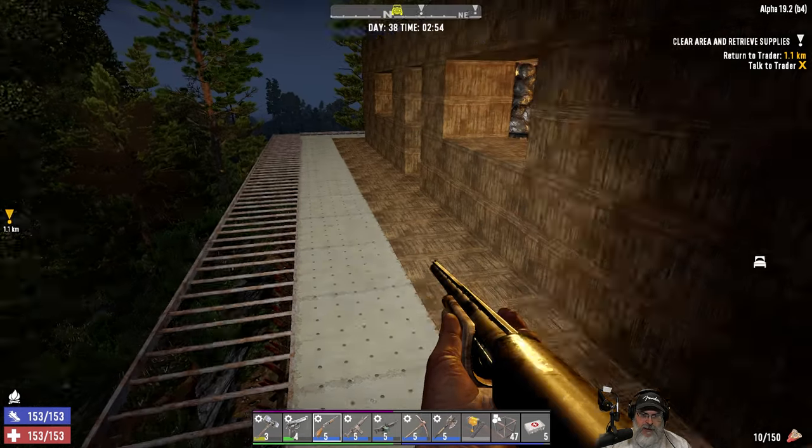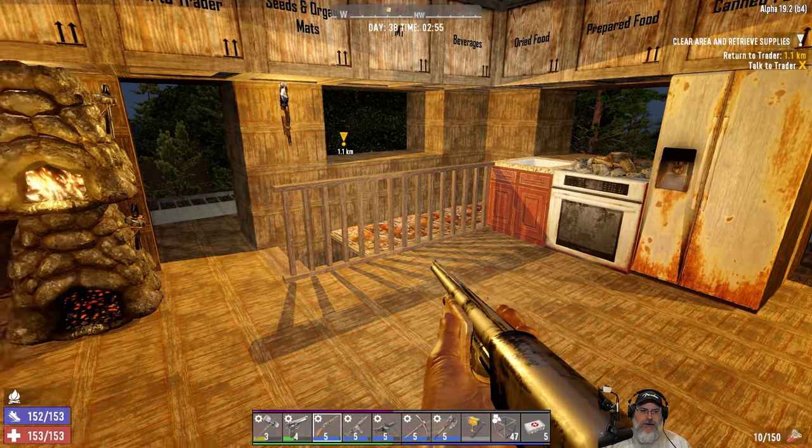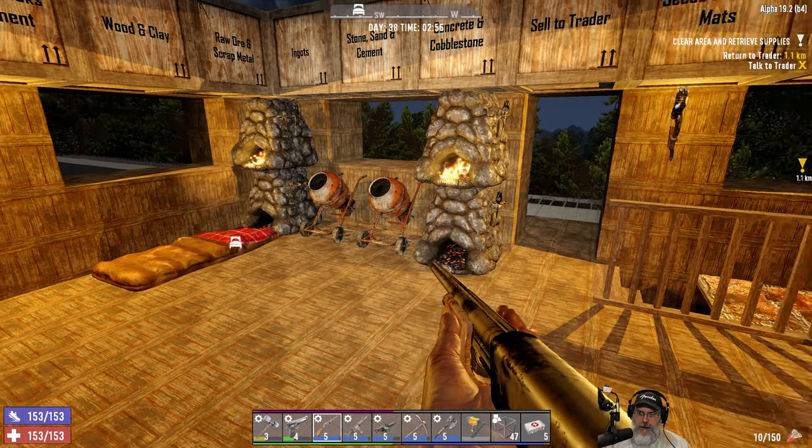Looks like my inventory is all set. I think what we're going to do in this episode is go do the school quest — the Tier 4 school quest. That will be our main thing.